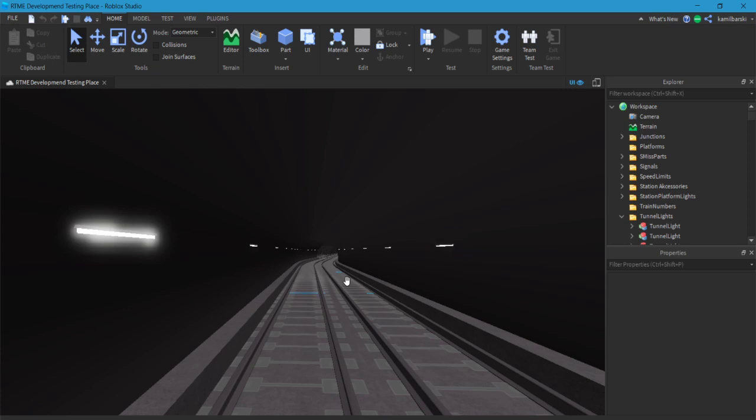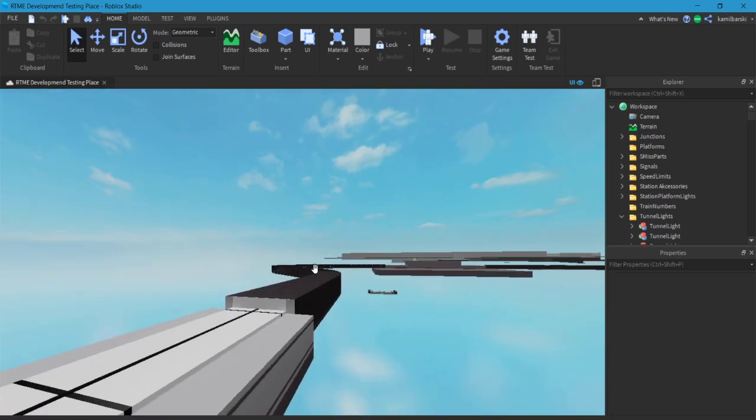I found the bug because the first model of lights was a surface light, which I had set using the 'From-To Look' button. I had copied it using Control+D multiple times, and somehow the tunnel lights were causing lag and FPS drops. After I deleted those lights, I had no more problems in the two areas that were lagging before.